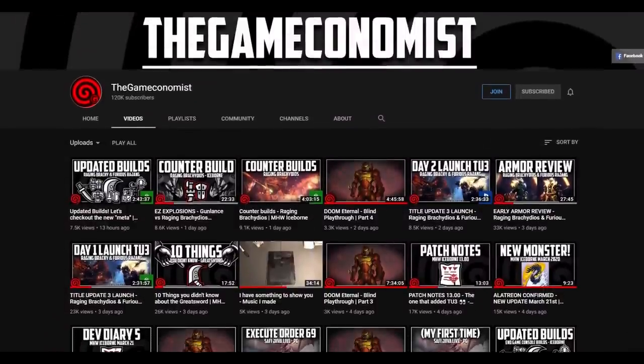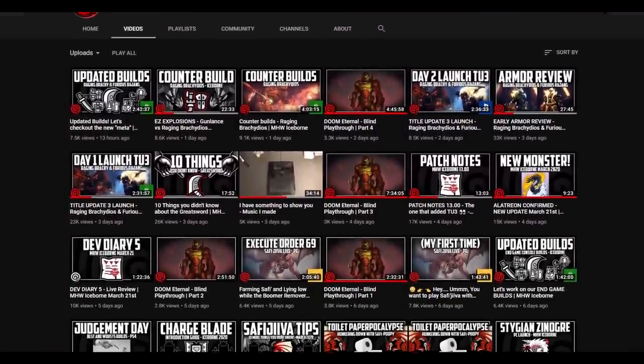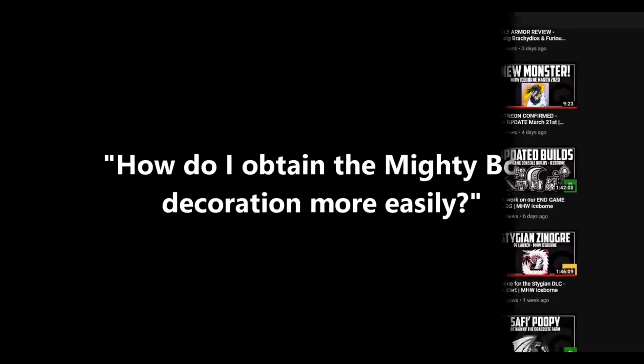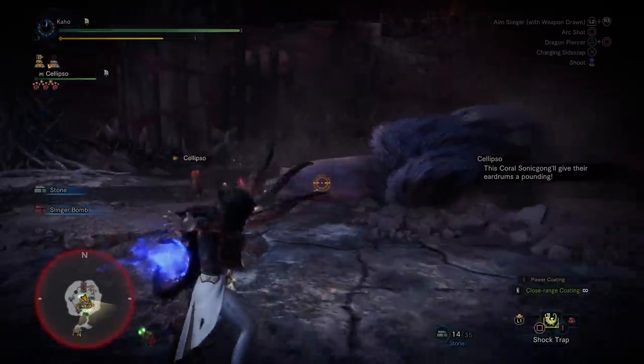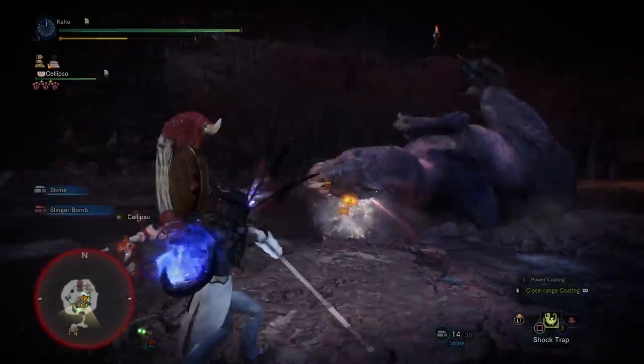Now, as you guys know, I livestream a lot of Monster Hunter World on a near daily basis, and probably the most common question I'm getting in my live chat is, how do I obtain the Mighty Bow decoration more easily? And that's the question we're setting out to get an answer to today. I never really know how to answer it when I'm live, because I've unlocked this decoration so long ago and so many times without thinking about it.